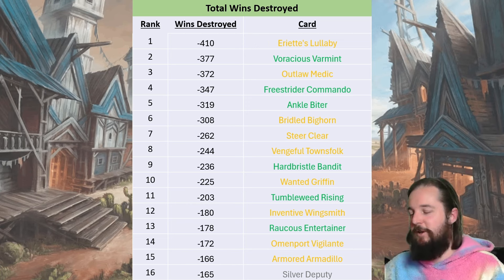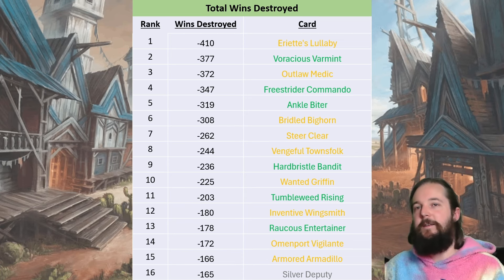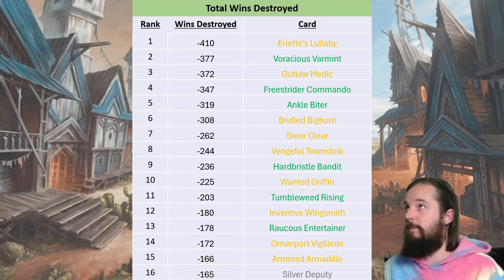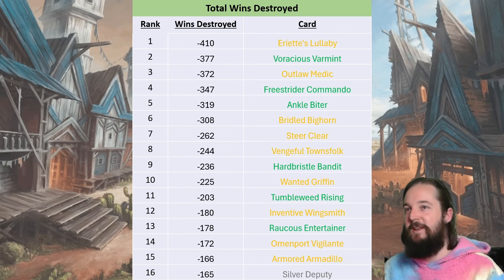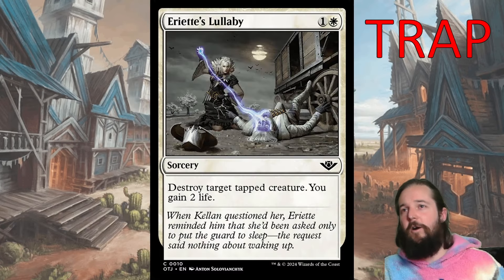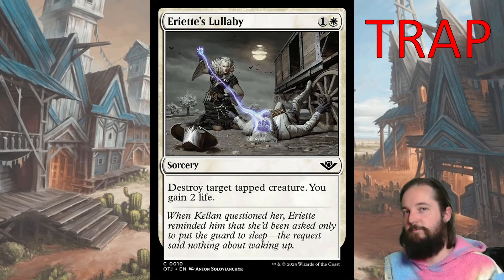The other thing I can do is look at the reverse of this process and see what is causing the most wins to be lost — the most wins destroyed. These are the cards that are being the most problematic for the most amount of people. This does not mean they are unplayable; it just means the average person would benefit from avoiding them. The top card here is Ariant's Lullaby, a sorcery for one and a white that destroys a tapped creature and gains you two life. The problem is it's better in a flying or evasive strategy where you're trading blows. If you're playing the aggressive beatdown strategy that Celestia Mounts is, your opponent plays on defense, stops tapping their creatures, and this card becomes dead in your hand.